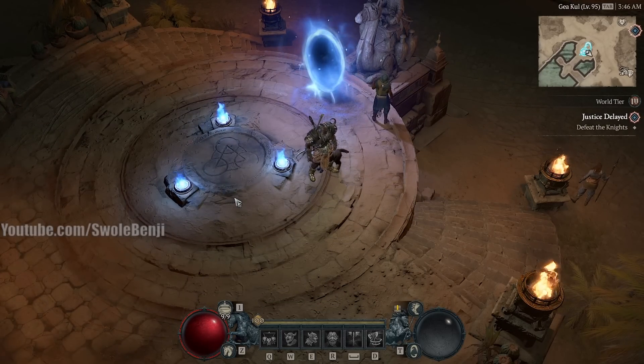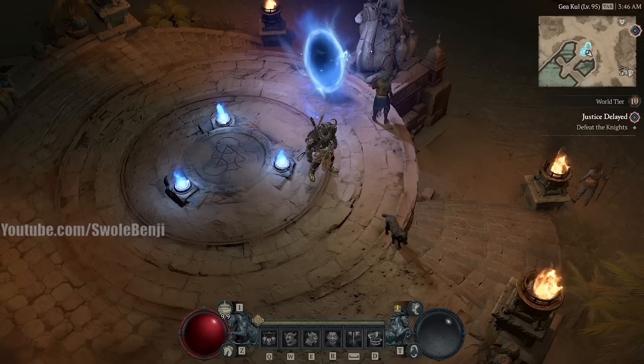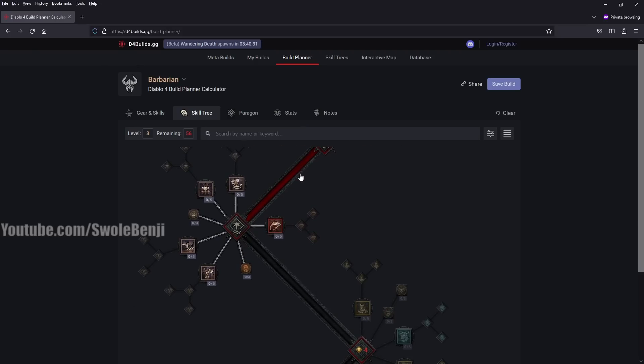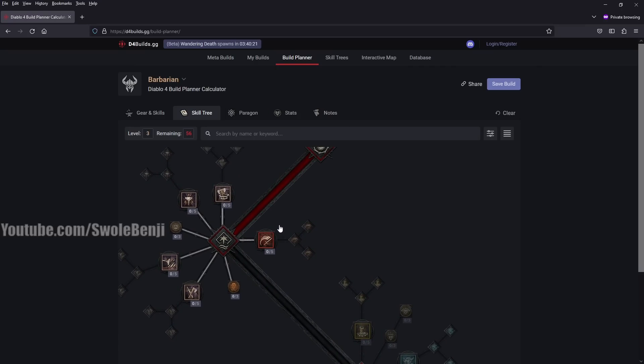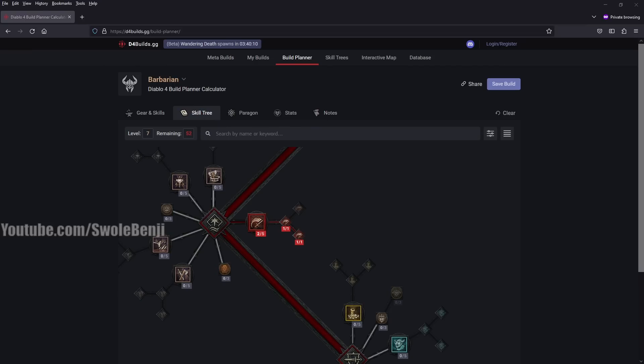Let's go over the leveling build. I'm going to be using d4builds.gg. First off, you want Lunging Strike — the reason you want this is it just lets you lock on to Treasure Goblins mostly. Go ahead and grab Enhanced Lunging Strike. For the first 55 levels you're going to be clearing the story, mostly single target bosses and elites along the way. You're not so much AoE farming right now, so you're just going to go to Rend. Go ahead and grab Enhanced Rend and Furious Rend, and then put more points into Rend to unlock the next tree.